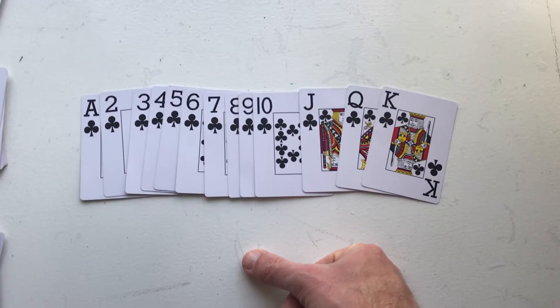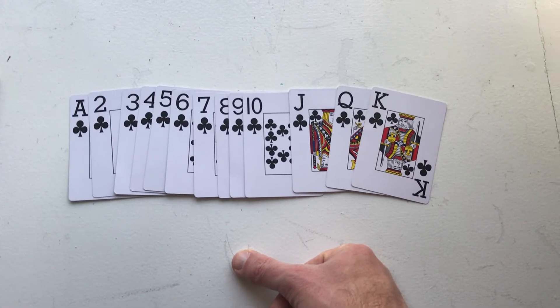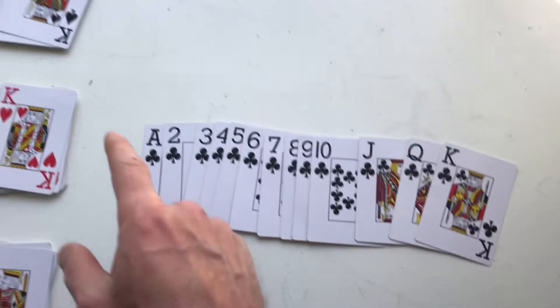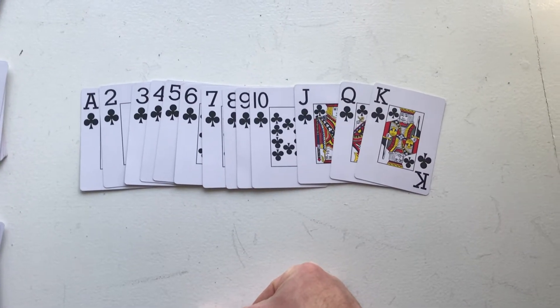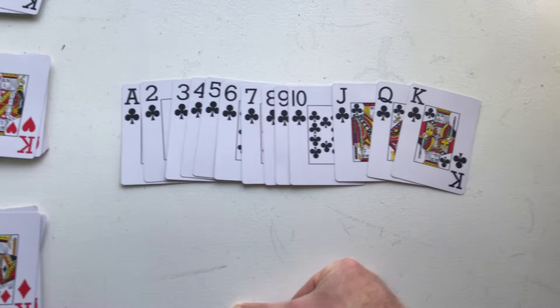And the reason for this is every suit — there are 4 suits: clubs, spades, hearts, and diamonds — and every suit has the same 13 values, ace through king, assigned to it.